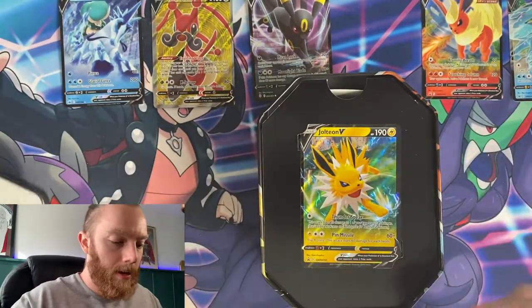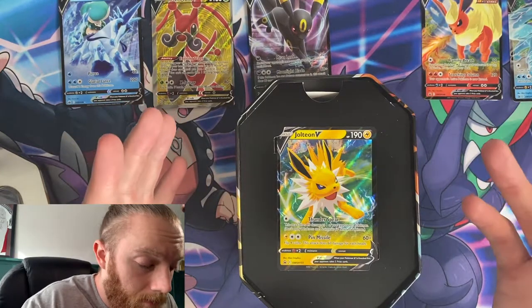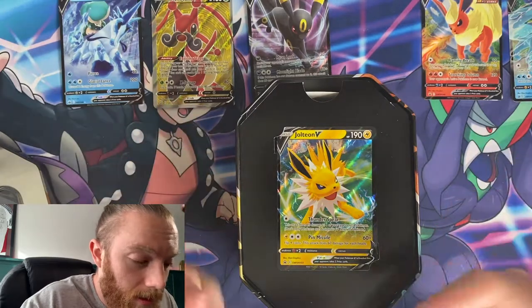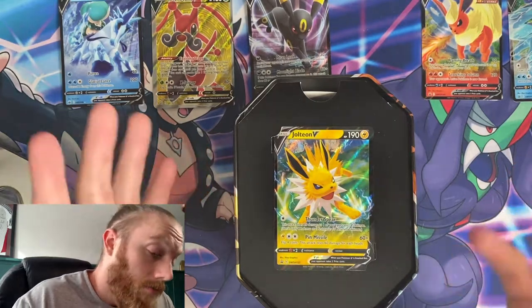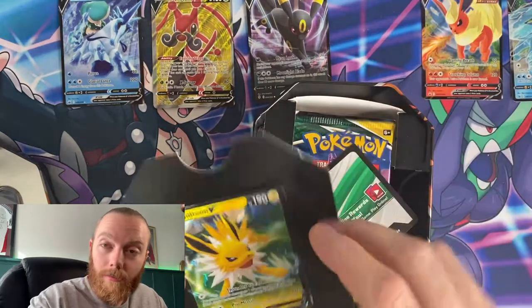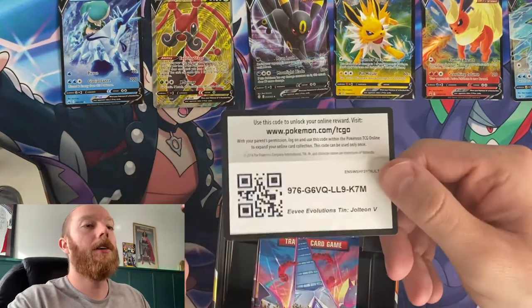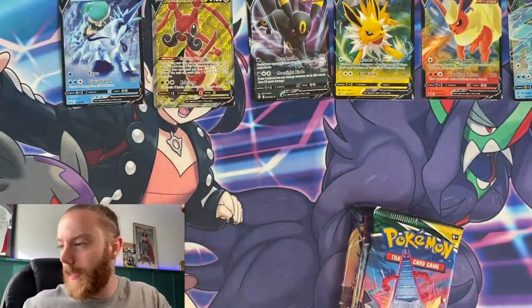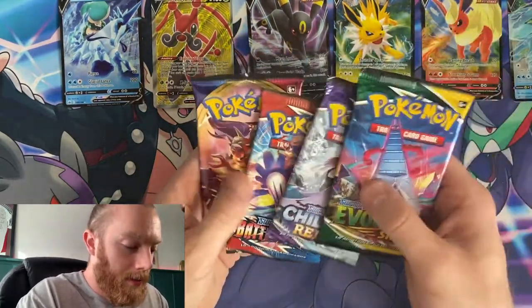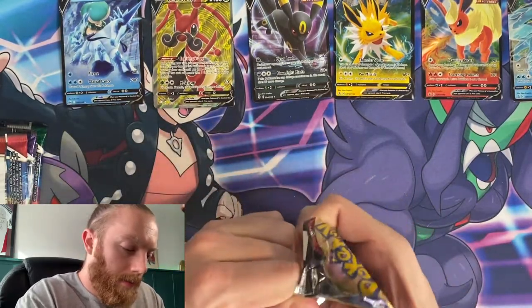Okay — Jolteon V. It says this attack does 20 damage to one of your opponent's Pokémon. It looks like it can target anyone. Flip four coins — this attack does 60 damage for each heads. That's not too bad — it could do zero or it could do 240. Not bad at all. Code card for you. Same booster packs as the other two — we'll start with oldest to newest, so Sword and Shield first.